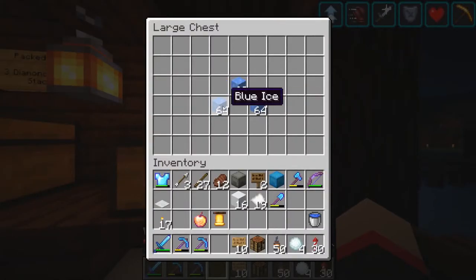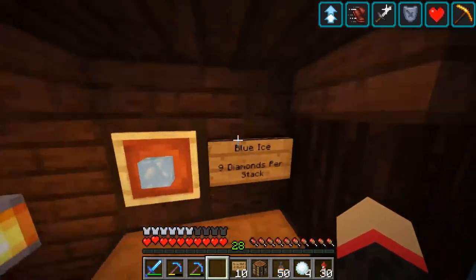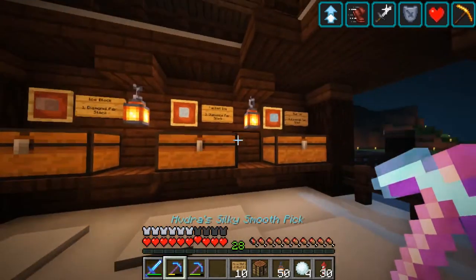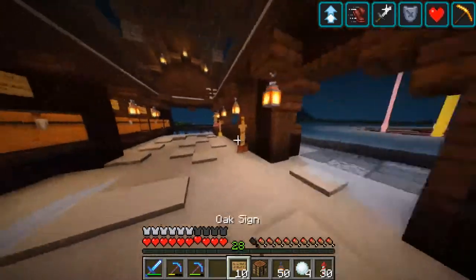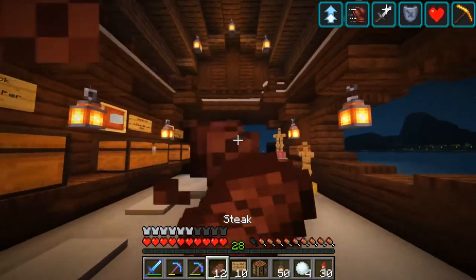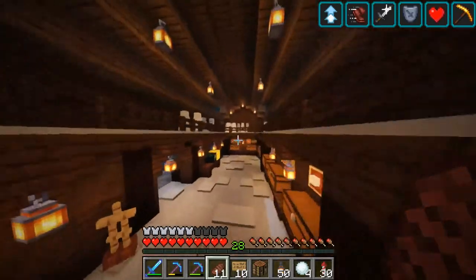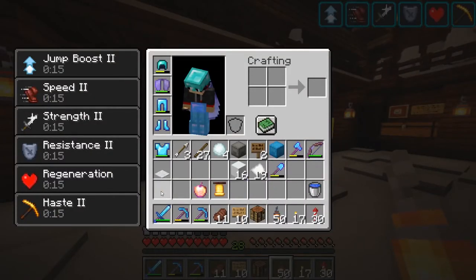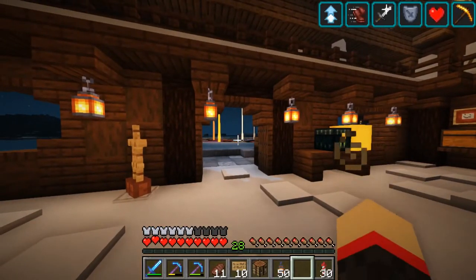If you buy regular ice individually and craft your own blue ice, that's a three-by-three craft, so it would cost you 27 diamonds versus nine — much better value buying blue ice directly. I don't have much blue ice since it's quite an effort to make, so I might bump the price up to something like 15 diamonds. We'll see what feedback we get from everyone on the server.